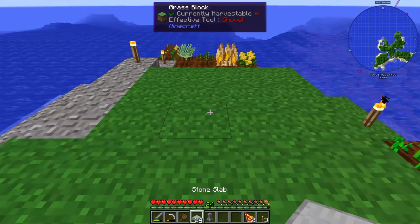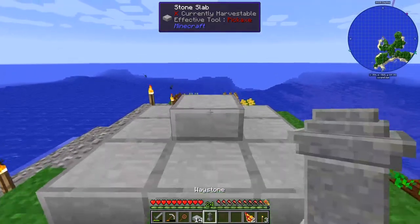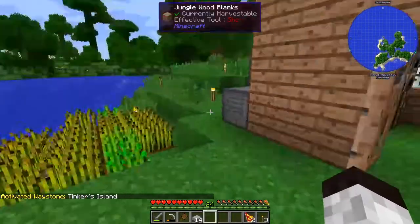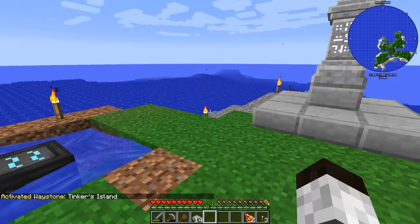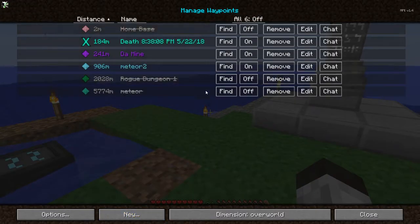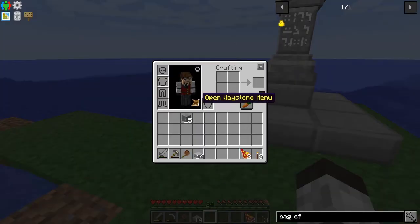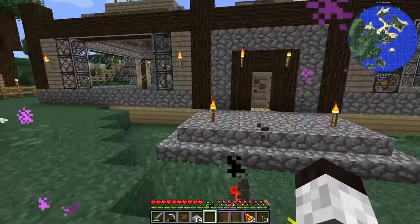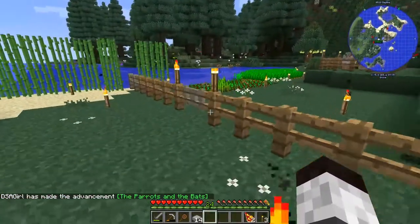We're back at the base finally after getting what I could of those resources. We're going to put down the waystone right here on top of here — this is where people will appear — and we're going to call this 'Tinker's Island.' Awesome! Now I can use the teleport abilities. In the stream I had teleport abilities as an op, but I've turned that off. Using the scroll in my character screen, I can go anywhere. Home is right back here — this is our main base from the last episode. And there's DSA Girl — I'm going to play a trick on her!